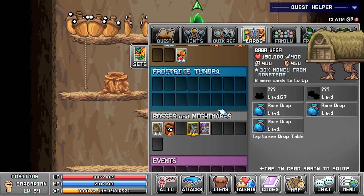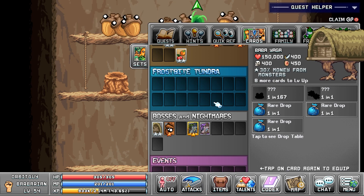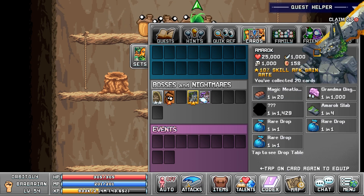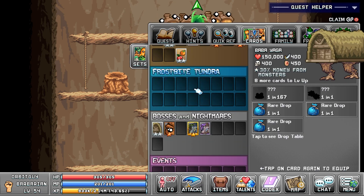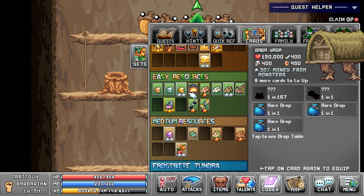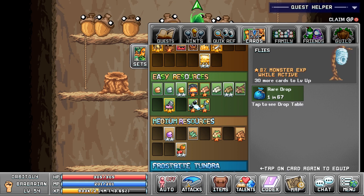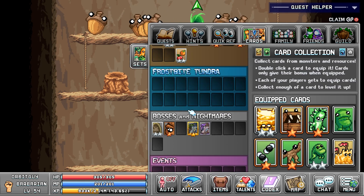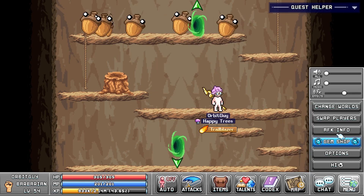The Baba Yaga card gives 30% money from monsters — that's huge! That is one of the largest bonuses I've gotten from any card in terms of a raw bonus. 30% money — so what are the additional levels like in terms of money gain? That's a lot of extra money, especially if I put that on all my characters over time. That's a pretty big card to draw and I'm pretty pleased with that one. These are some good draws overall, especially bosses I can't even fight yet.